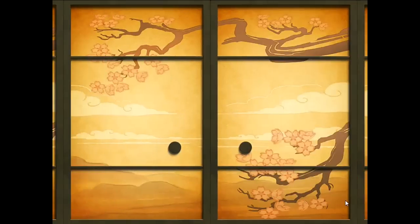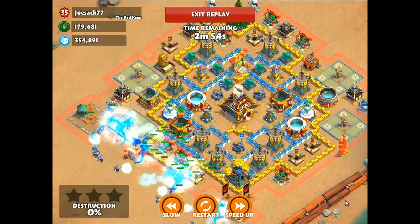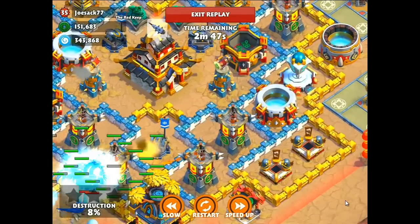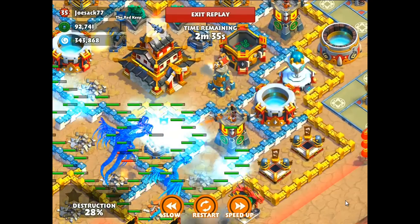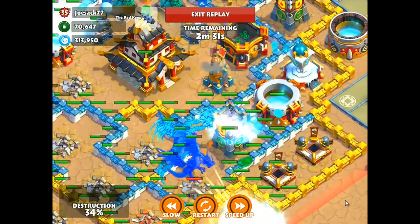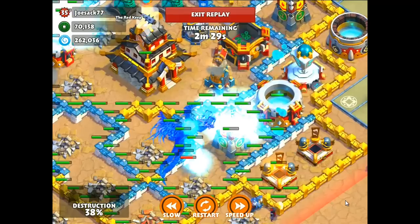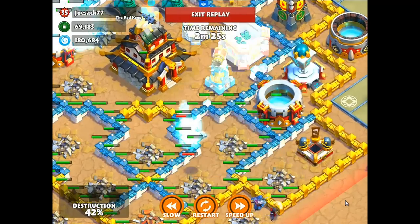First, I have the lightning trap in action here. This guy attacked me and did three-star me — he used six level four dragons with a ton of other troops, so you can kind of see why I got three-starred. The freeze trap is in this little area right on the right hand side. I'm gonna slow it down and zoom in — it's gonna be right in a little corner where the dragons are and it's gonna pop up.